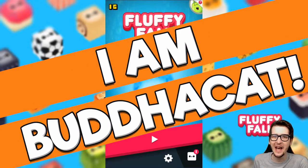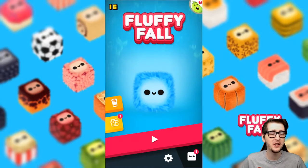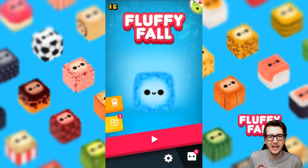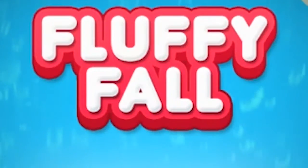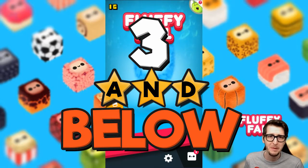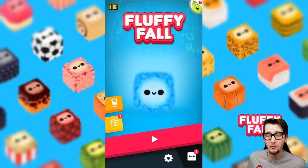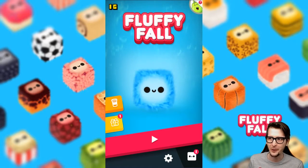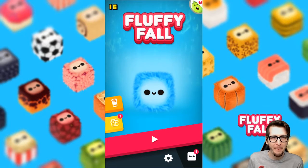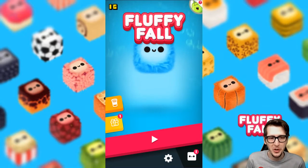Hello, all you wonderful people! I am Booty Cat, and welcome back to another mobile game let's play. We haven't done one of these in a while where I just find a random mobile game and play it. This one is called Fluffy Fall — it's absolutely adorable. This one actually is really great; it had a 4.7 rating on the Google Play Store. Essentially what this game is, is kind of like a Minecraft dropper, which is one of the reasons I wanted to play it — not to mention these things are super adorable.